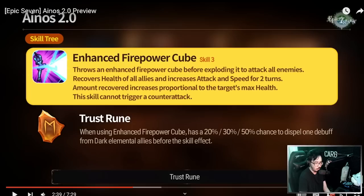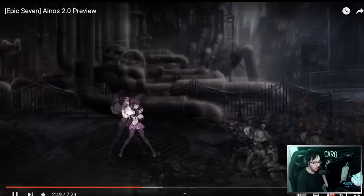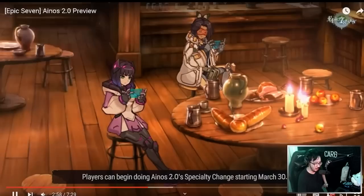The Trust Rune: when using Enhanced Firepower Cube on Skill 3, 100% chance to dispel 1 debuff from dark elemental allies before the skill effect. Now that seems very powerful. The other two runes also seem pretty nice — 100% chance to dispel 1 debuff if they're a dark unit before the skill. And remember, she also gets a health recovery, attack up, and speed up, plus all the other rune effects on top, and now cannot trigger a counterattack. So the culmination of all these buffs: she jumps around, does a little blast, gives some big buffs to her squad, extra souls if you have dark units, and cleansing. I think she's cute — I like her looks. That's a nice lobby animation too. She's also alongside Sonya there — technically the same person. Starting March 30th, you can get your very own Specialty Change Inos.